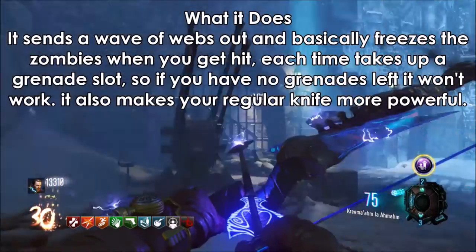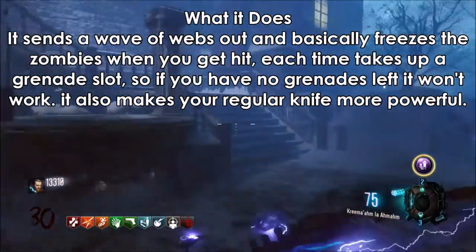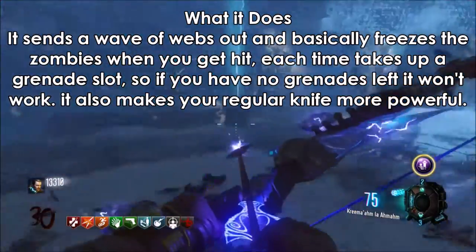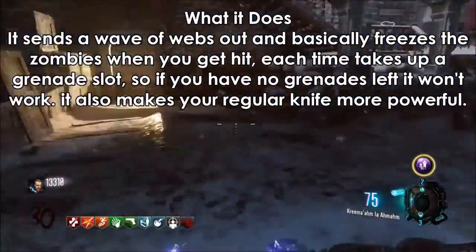It sends a wave of webs out and basically freezes the zombies. When you get hit, each hit takes up a grenade slot, so if you have no grenades left it won't work. It also makes your regular knife more powerful.